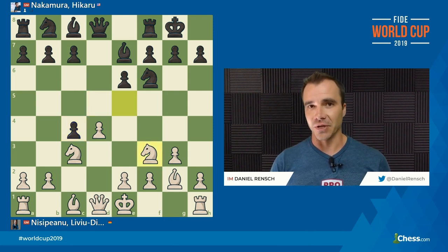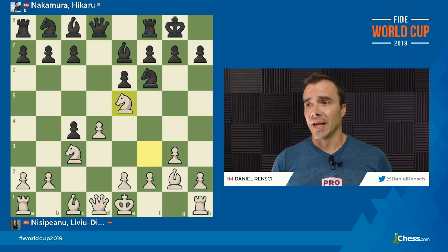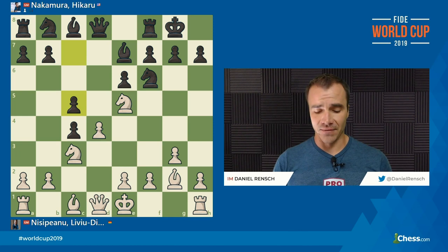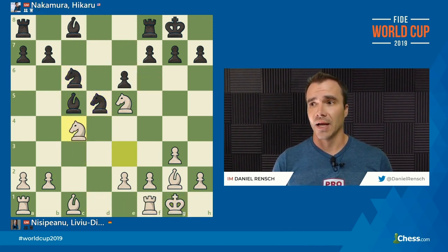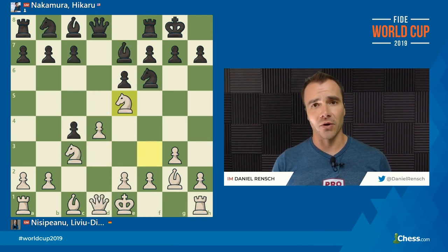Hikaru is not necessarily known as an expert in the Catalan, but as I reviewed this variation, he's played this position many times with both colors. In fact, one of the more popular games was one where he was White against Rajabov from this year in Moscow, 2019. Hikaru played A5, and after Rajabov played C5, they eventually drew that game not too long after in this variation. So just to point out, Hikaru knows these lines really well for both sides.